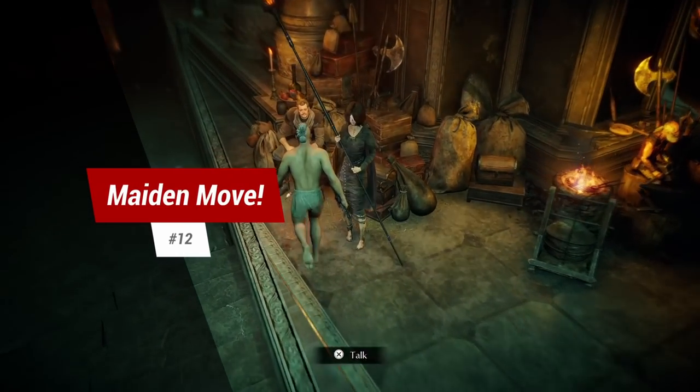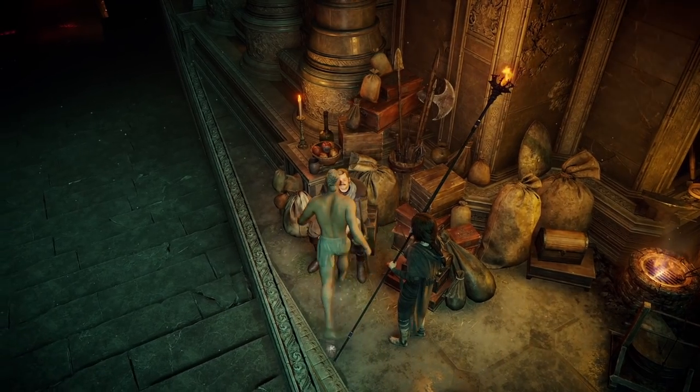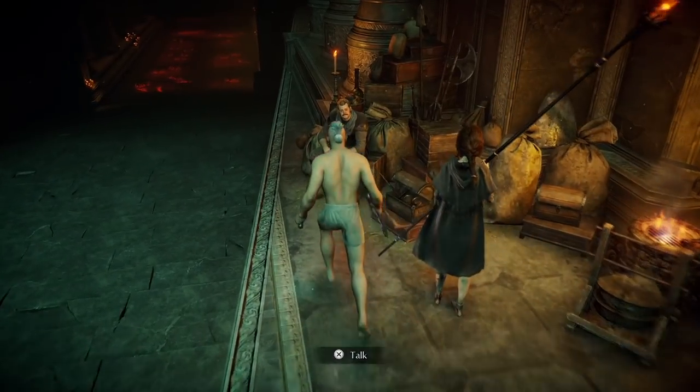Tip 12: the annoying Maiden in Black. Ever come to the Nexus to conduct inventory management only to find you can't talk to Thomas because the Maiden in Black is standing too close to him? Well, simply roll into her to move her out of the way.